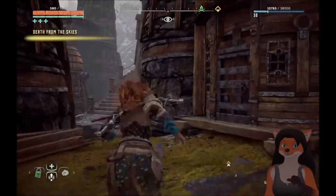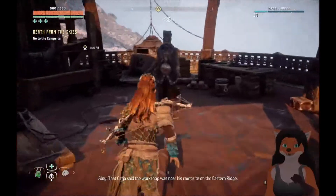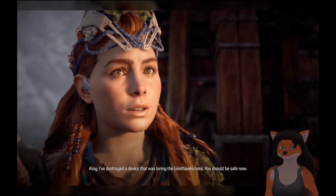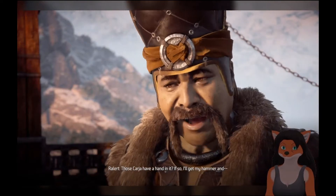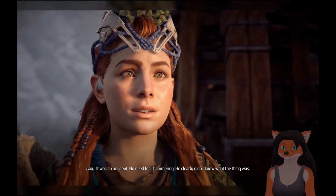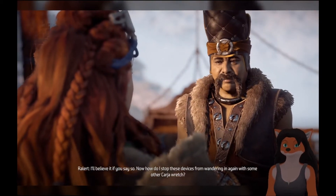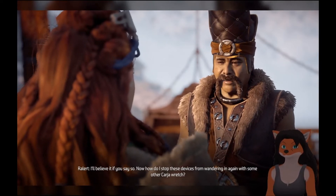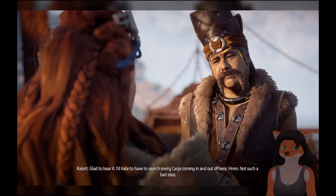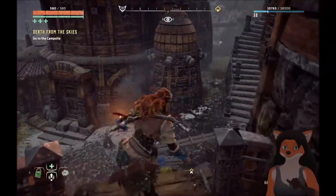We found the source — need to go to the campsite. Maybe I should tell the guy right now. The carja said the workshop was near his campsite on the eastern ridge. I've destroyed a device that was luring the glint hawks here — you should be safe now. 'Those carja have a hand in it? I'll get my hammer and—' It was an accident, no need for hammering — he clearly didn't know what the thing was. 'I'll believe it if you say so. How do I stop these devices from wandering in again with some other carja wretch?' I'm looking into that. I don't really want to deal with this freaking racist.